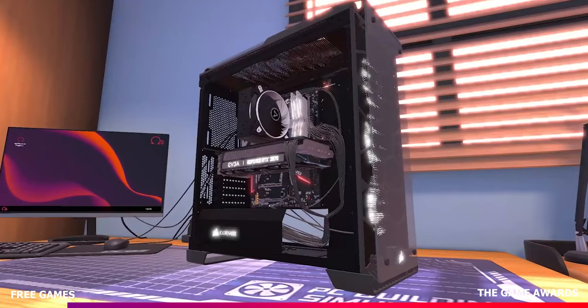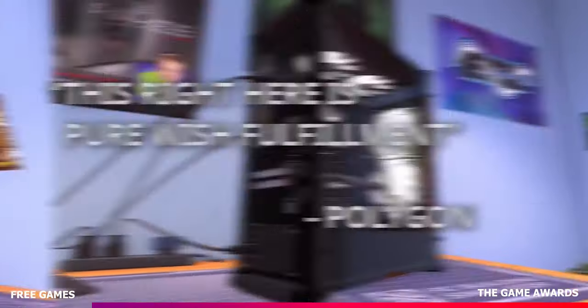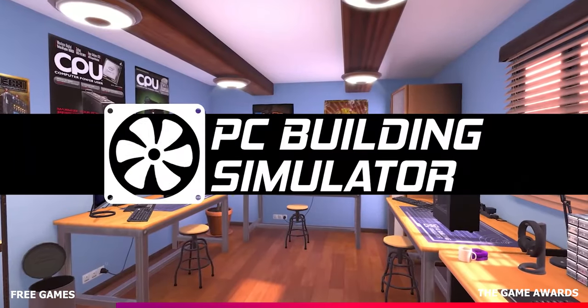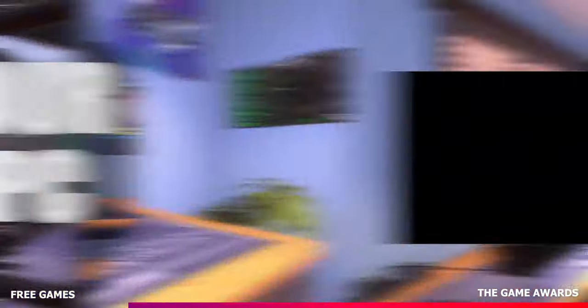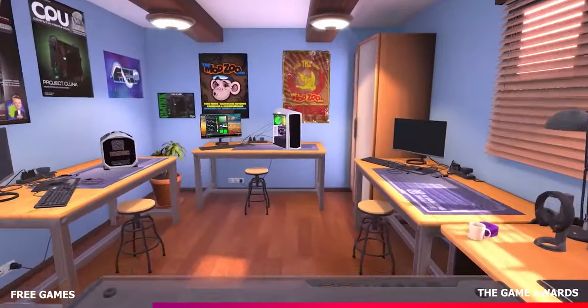Let's kick off the episode with the gaming chapter, and this week's free game is awesome. Over on the Epic Game Store, you can get PC Building Simulator completely free. This simulation game allows you to design and build your own system with real-world licensed components from some of the industry's biggest manufacturers.